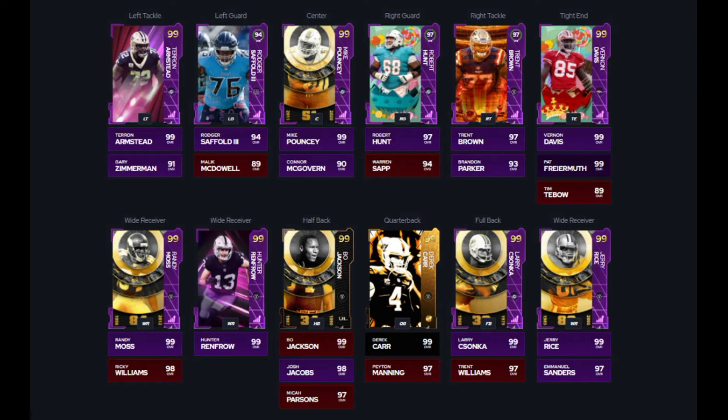Your backup quarterback is Peyton Manning. He gets times two chemistry for the Backyard Baller promo plus he played for the Broncos, so he counts for three chemistries. Trent Williams — the 97 overalls count as times two chemistry for the Backyard Baller promo. Michael Parsons also counts as times two. Josh Jacobs, your backup running back, was part of the draft promo so he gets times two chemistry for the Raiders. Hunter Renfro and Ricky Williams were already mentioned.